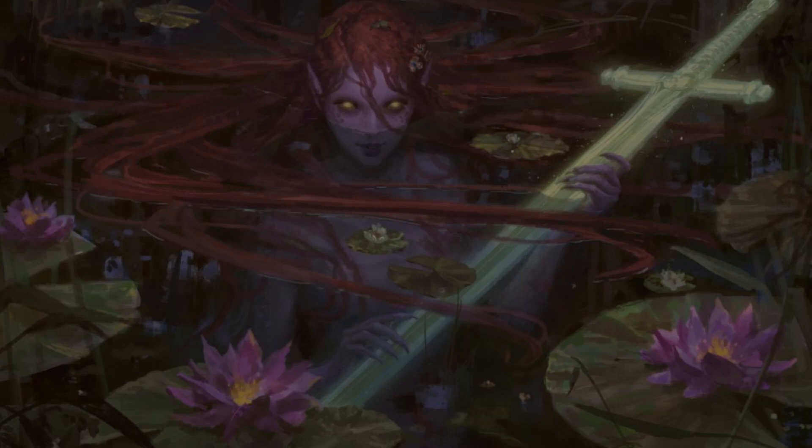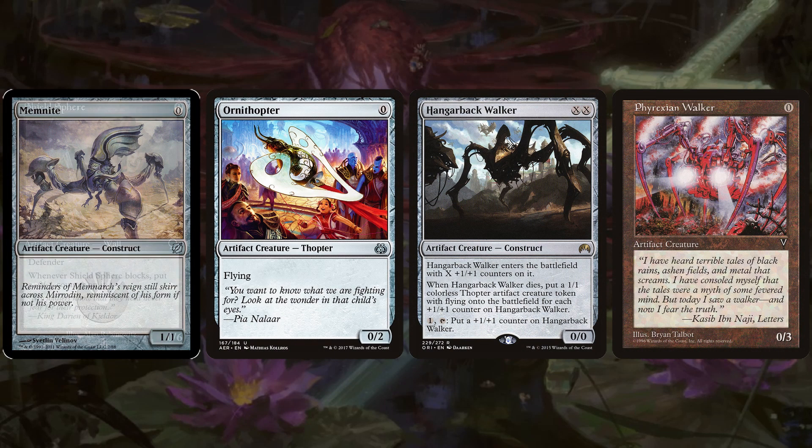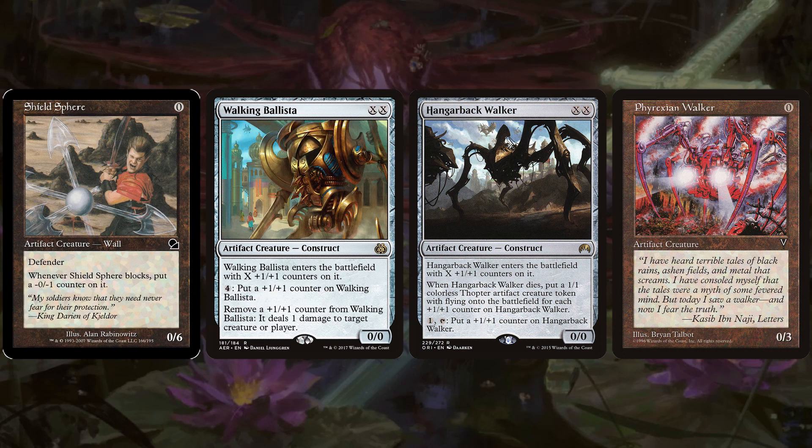We have more than just two zero-mana artifact creatures because two is not a high enough ratio to hit consistently. We have Memnite and Ornithopter, but also Hangarback Walker, Phyrexian Walker, Shield Sphere, and Walking Ballista. With six in the deck it's pretty likely we see them, especially since a secondary game plan for Emery is to just churn through our deck — we're playing a lot of zero drops and she mills four, so we get a lot of value.